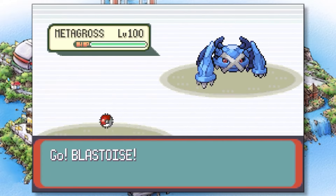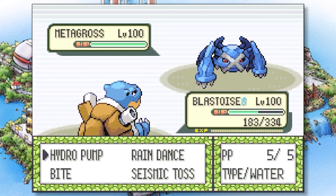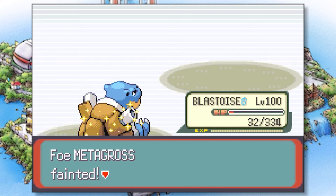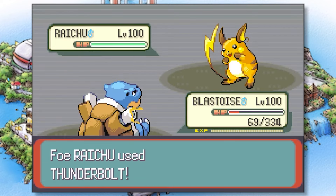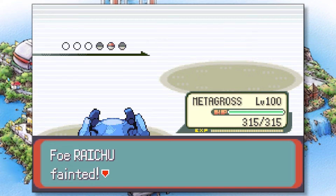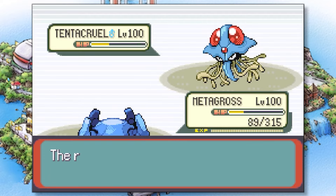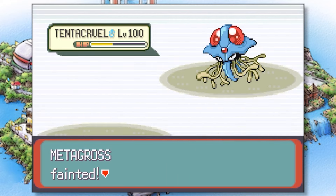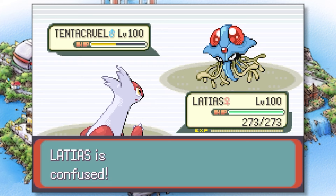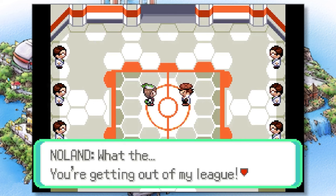He opens with Metagross and I start with Blastoise. Unfortunately it knew Thunder Punch, which was bad news. I attempted to set up Rain Dance to boost our water type moves, and we barely survived his next Thunder Punch but landed a critical hit Hydro Pump to one-hit KO Metagross. Next he sends out Raichu, which knocks out Blastoise with Thunderbolt. We send out our Metagross and one-hit KO it with a super effective Earthquake. Last up is Tentacruel — he uses Surf boosted by our Rain Dance for a lot of damage, then finishes our Metagross with another Surf. Our last Pokemon is Latias — she ends up outspeeding and hitting us with Confuse Ray, but we overcome the confusion to unleash a Thunderbolt, winning us the match and the Gold Knowledge Symbol.